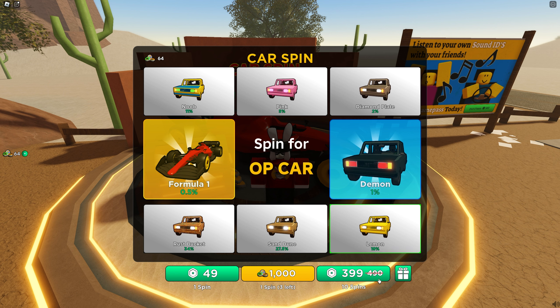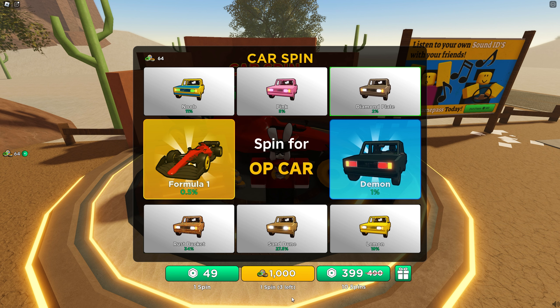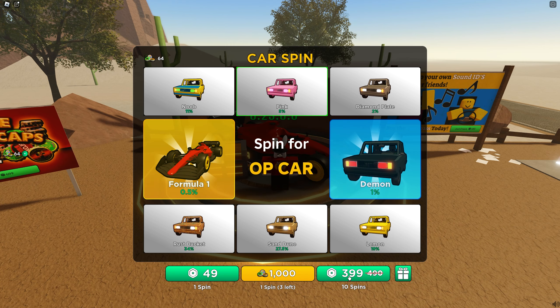Option number one is Robux - you can get one spin for 49 Robux or 10 spins for 399. For free-to-play players, in the middle you can spend 1,000 bottle caps in exchange for one spin, and there's a total of three of them that you could purchase. I wonder if that resets every 24 hours, because if I can only get three for the entire week then that's just insane.